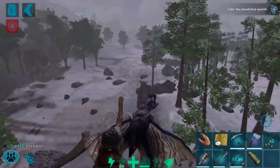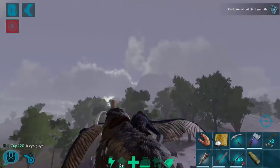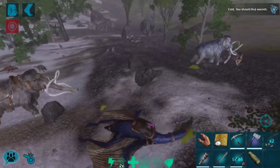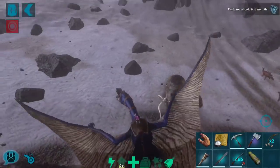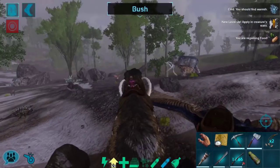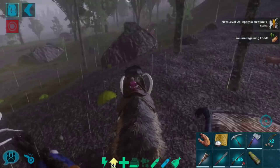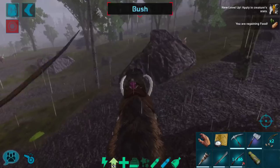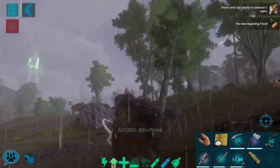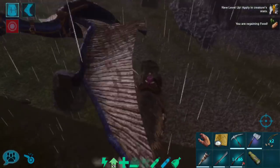I'm like shopping for creatures every time I come to the snow biome — I have to check everything just in case there's something I want. I didn't have to go that deep to find this particular mammoth. I'll get back on the mammoth to make a little more progress. You can pick them up with a quetzal, which is great, but I still think it's a little more fun to walk them around by hand and get all of the wood while going.